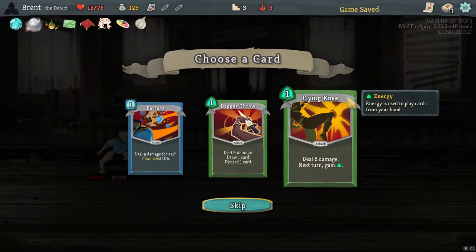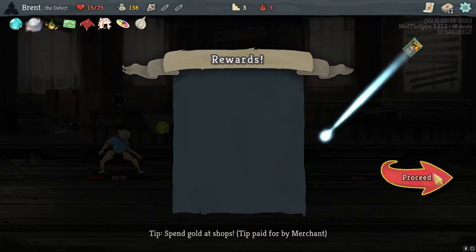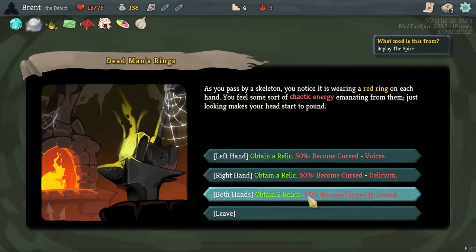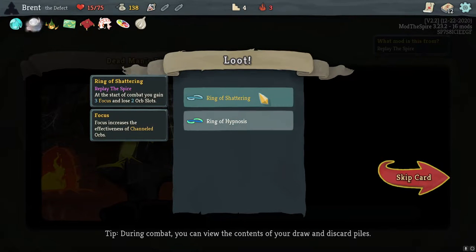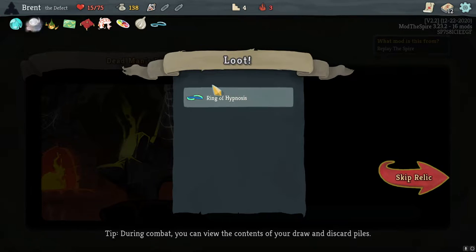I'll take the Flying Knee now — more energy gain. Oh man, we didn't get it. I always take the Double Rings; I don't think I've seen them all, so I always want to do this. At the start of each combat you gain three Focus and lose two Warp Slots. That's going to be especially good if we do this Meteor Strike I'm kind of hoping we can set up — a ton of energy for one card.